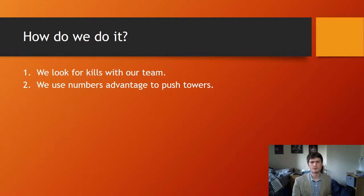We want to use numbers advantages to push towers. You're really good at killing enemies, so once you've killed enemies you should try to transform that Bloodstone advantage — from getting that one charge — into an ability to push down towers and get more gold in your pocket and, more importantly, your team's pockets.